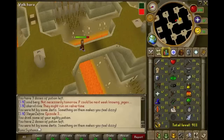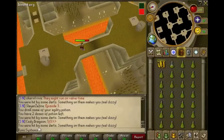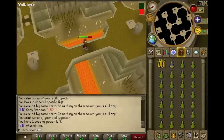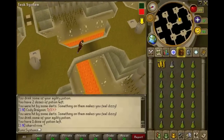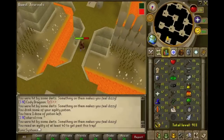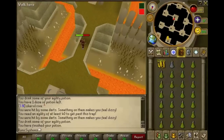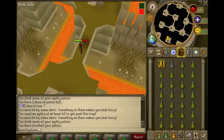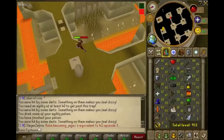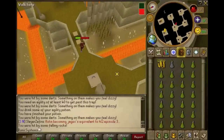Some of these obstacle things — like this dart thing — this course needs a minimum of level 1 agility to do, but it's recommended to have over 40 because the obstacles go from zero to 40 requirements. And some of the obstacles... oh crap, I'm kind of failing at this a lot.